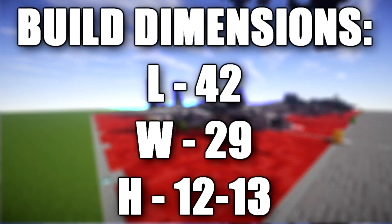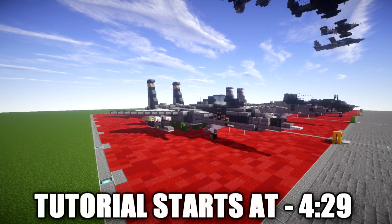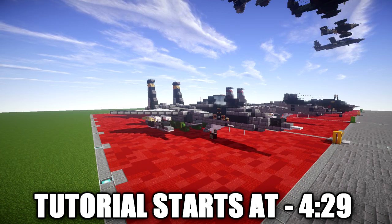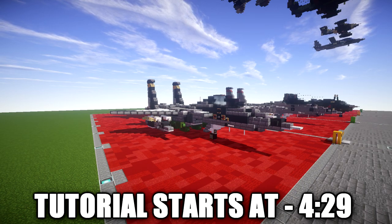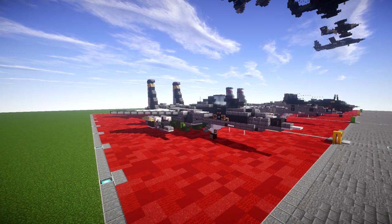The F-15E Strike Eagle is an American all-weather multirole strike fighter derived from the McDonnell Douglas F-15 Eagle. It was designed in the 1980s for long-range high-speed interdiction without relying on escort or electronic warfare aircraft. US Air Force F-15Es can generally be distinguished from other Eagle variants by a darker aircraft camouflage, conformal fuel tanks mounted along the engine intake ramps, and a tandem seat cockpit.